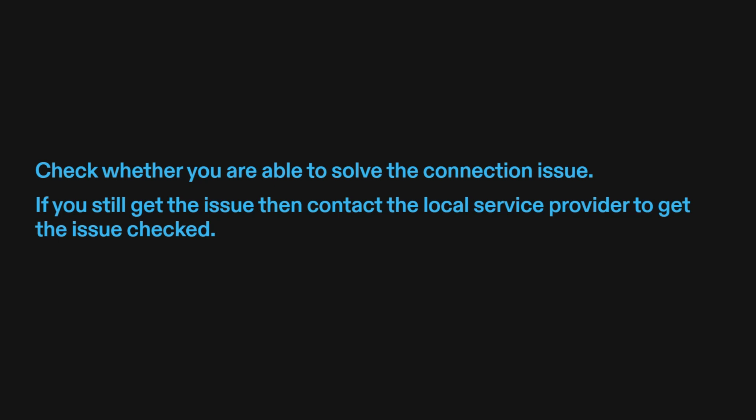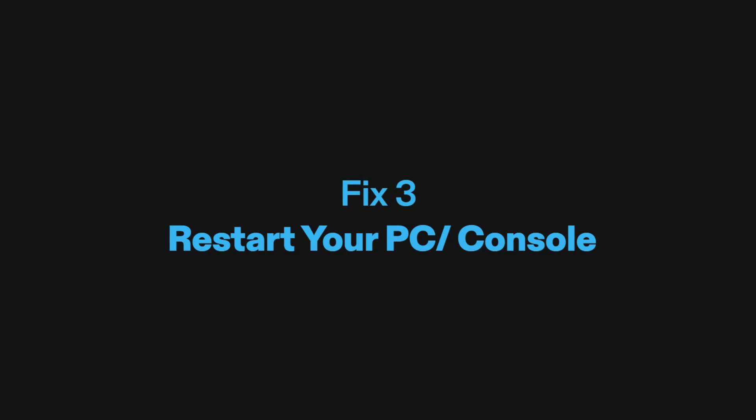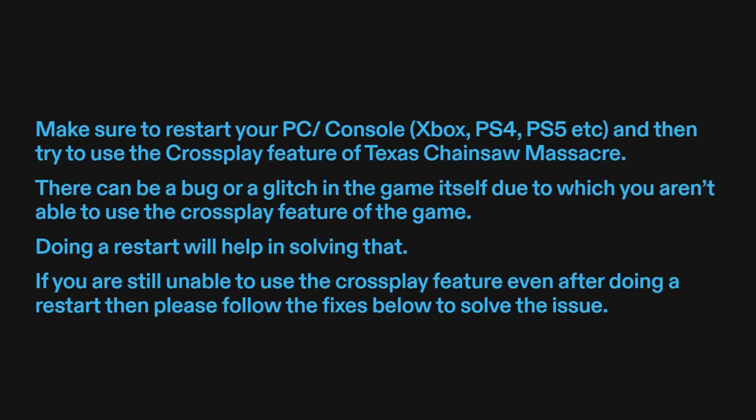Fix 3: Restart your PC or console. Make sure to restart your PC or console — Xbox, PS4, PS5, etc. — and then try to use the crossplay feature of Texas Chainsaw Massacre. There can be a bug or glitch in the game itself causing the issue, and doing a restart will help in solving that. If you are still unable to use the crossplay feature after restarting, please follow the fixes below.